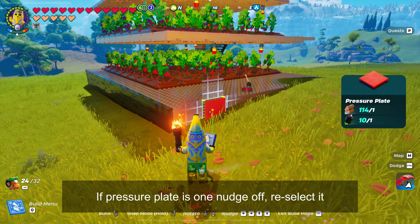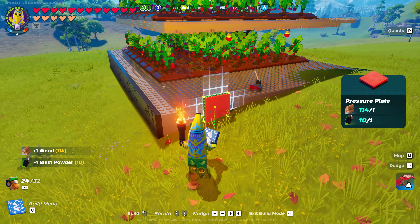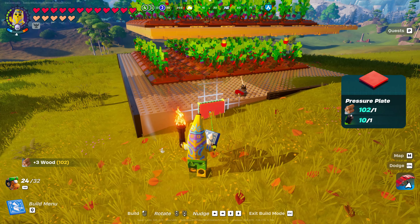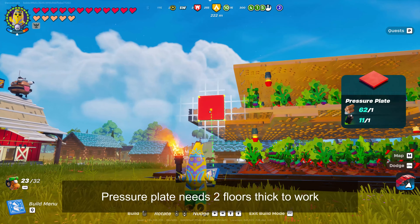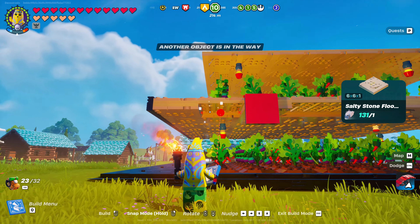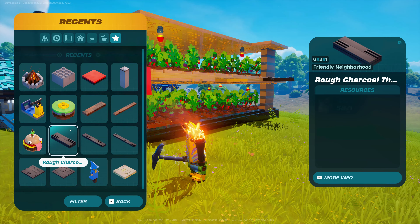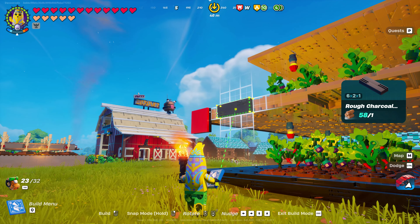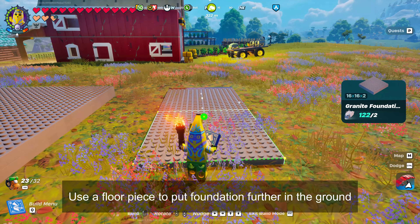Sometimes the pressure plate will be one nudge off and not want to align with your foundation. If that happens, just reselect it and try to place it again. The pressure plate only works if it's at least two floors thick. If you put a wooden floor down and snap your foundation to it, you will get a lower profile foundation.